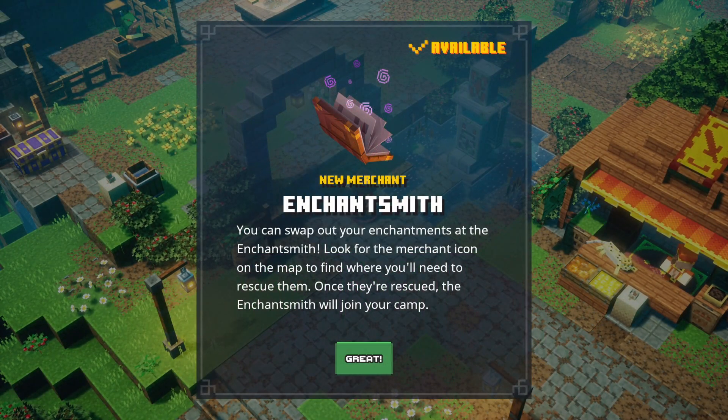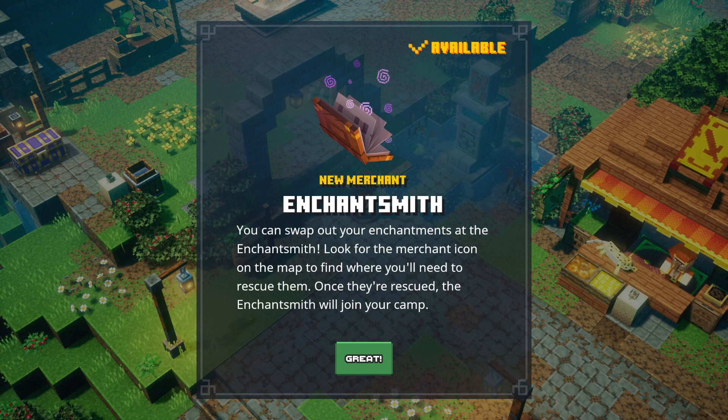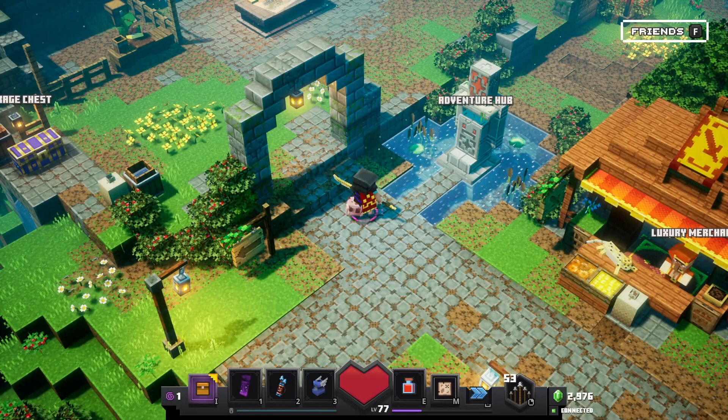Hello ZebraHerd! Welcome back to Minecraft Dungeons! Today we are back with a whole new update. A new merchant has already been added — the Enchant Smith. You can swap out your enchantments at the Enchant Smith. Look for the new merchant icon on the map to find where you'll need to rescue them. Once they're rescued, the Enchant Smith will join your camp. That is so cool.